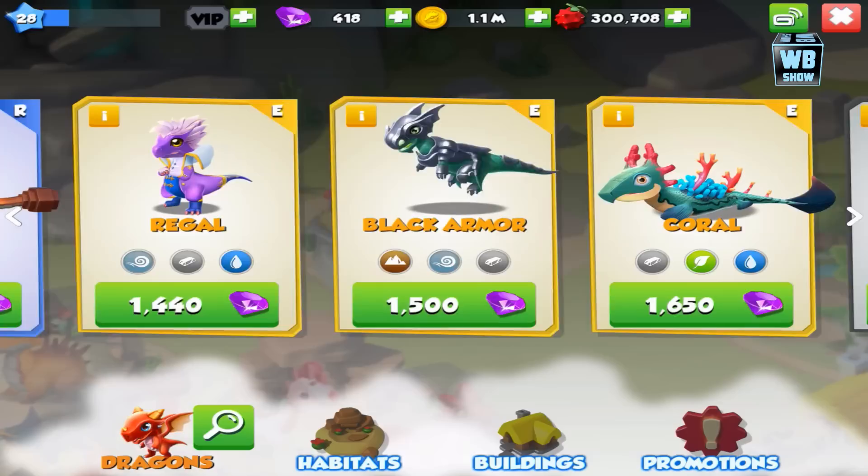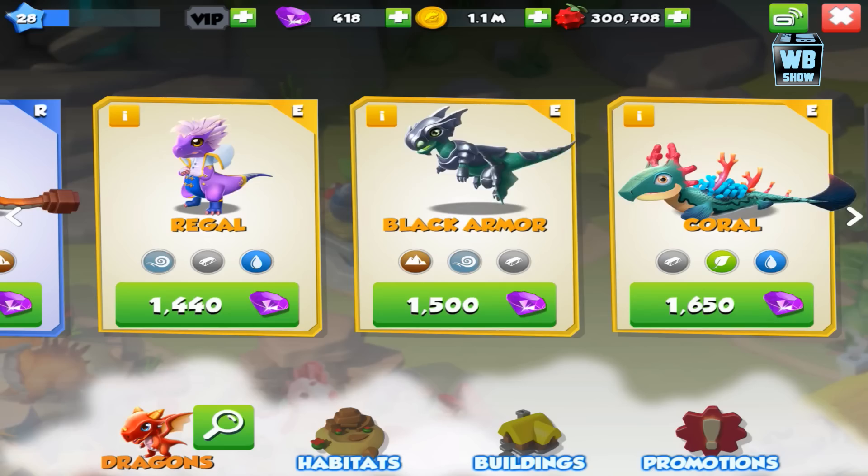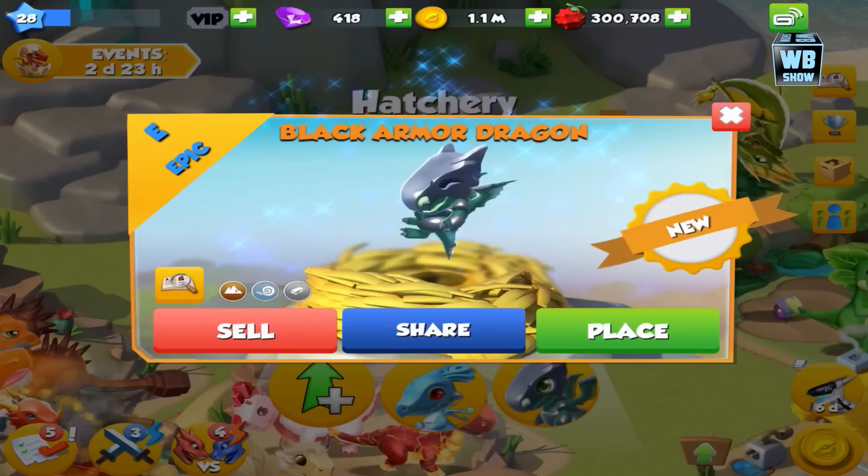That is one amazing looking dragon. It's an element of Earth, Wind, and Metal. So today we're going to be taking a look at this dragon. Let's hatch the egg — let's hatch it! And we got an epic, epic, epic dragon.